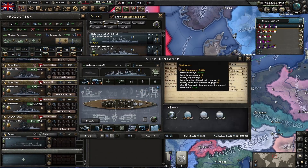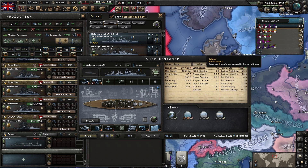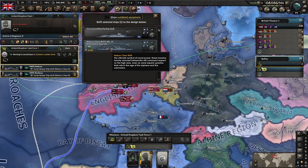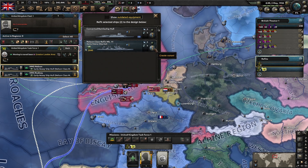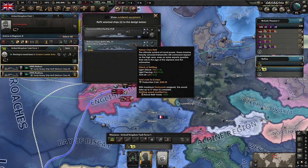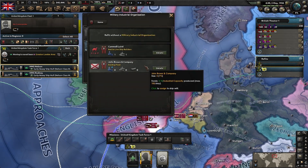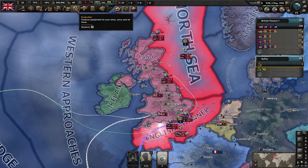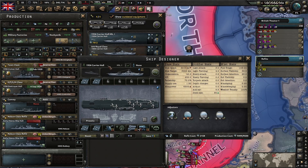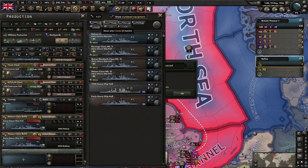For the Nelson class refit: it got better AA and better light armaments from the auto update. If I want to, I can go into the Navy, find the Nelson and Rodney, put them in a separate fleet called 'Refits' and queue up the refit. However, checking the cost - 7,000 - it's the engine that upgraded, which makes it not particularly useful. So we're actually not going to refit those at all. This is exactly why you don't generally use auto upgrade for refits.